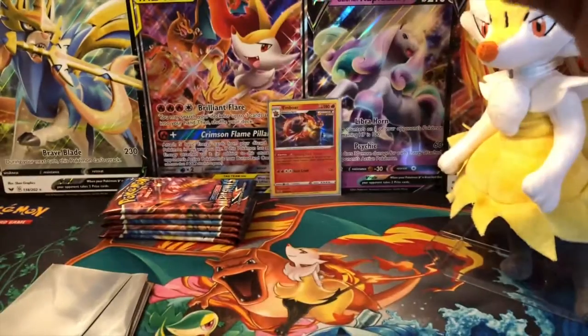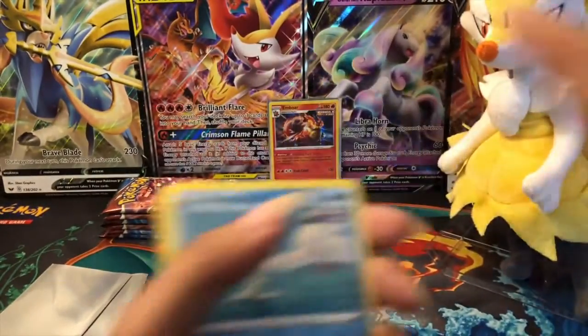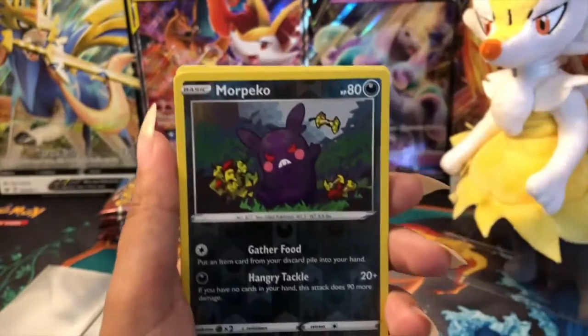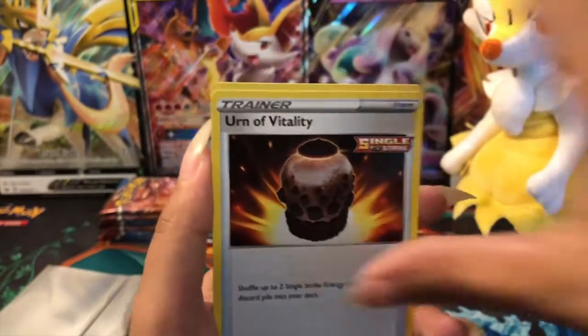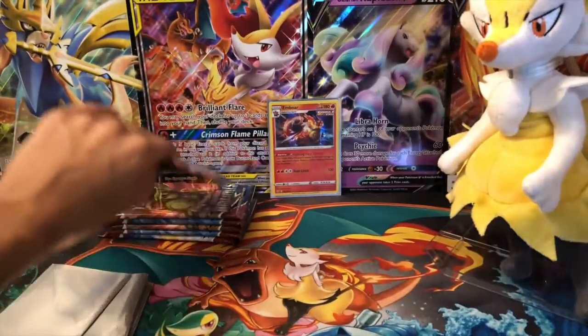Here's the next pack. Here's the Pokémon code for you guys. Starting up the pack we got a Rapidash, Spearow — it's literally all just the same cards over and over again, so I've already said most of their names. I'm not too worried if I don't say their names. Nothing too exciting in this pack, it looks like.